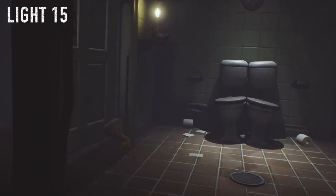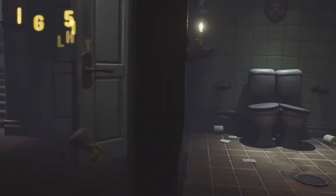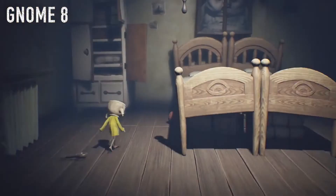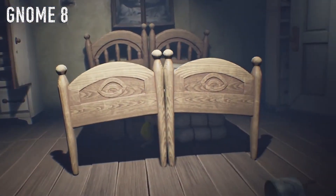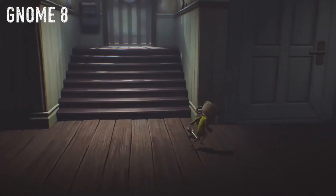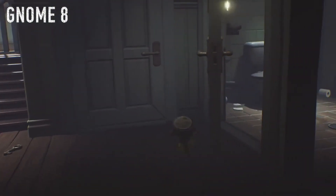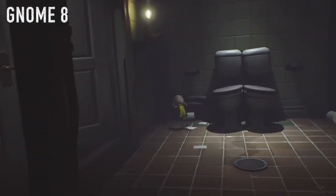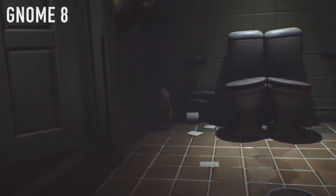Climb up here and grab this light — this is story progression, after the kitchen scene where you encounter one of the two chef brothers. Once you encounter him and grab that light, come into this room. Your primary goal is to grab the key — you'll awaken the second chef brother. But before you head down the elevator, come into the bathroom and find the gnome hiding in the corner. Give him a big hug.